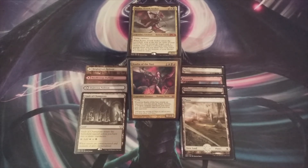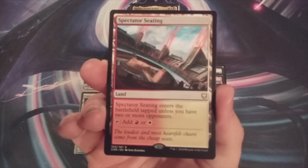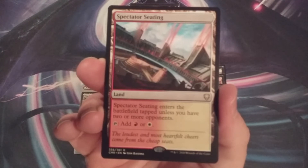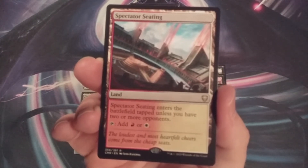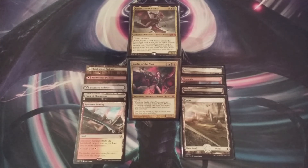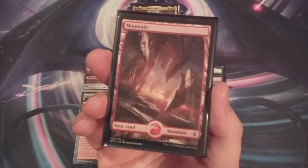Our fifth and final land to help improve the mana base of this Kaliya of the Vast Commander deck is Spectator Seating. It is our Boros fan land and it comes into play untapped as long as we have two or more opponents. This taps for red or white. We would also include the Rakdos fan land, but it just has not been very popular for us in the collection — we need to get a Luxury Suite and make sure it finds its way into the deck. Spectator Seating going in, coming out one Basic Mountain.